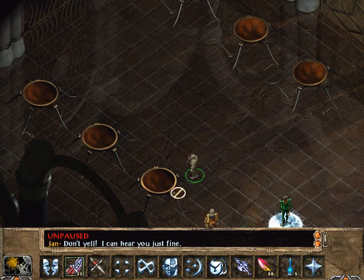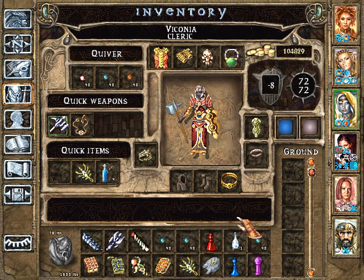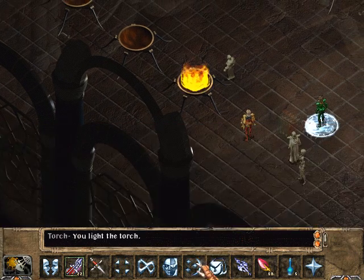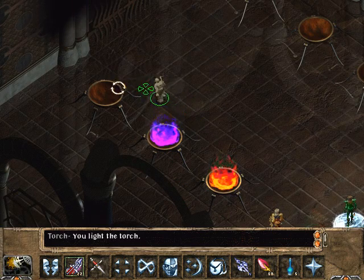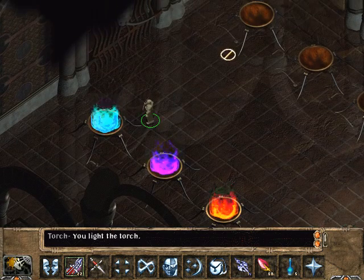We'll just try it, though we don't have a clue. Maybe it'll give us a clue when we get it wrong. The only initial thought is purple is a mixture of red and blue, so maybe we'll just put purple in the middle. Red, purple, and then blue. I guess we'll just mirror it on the other side.